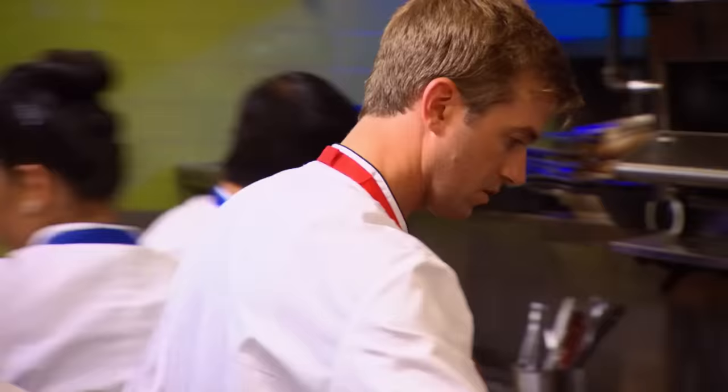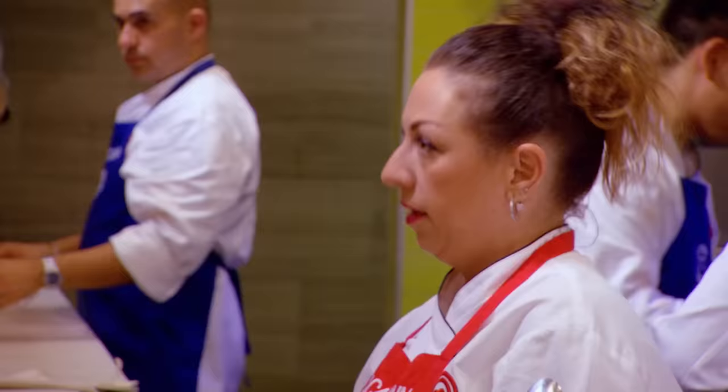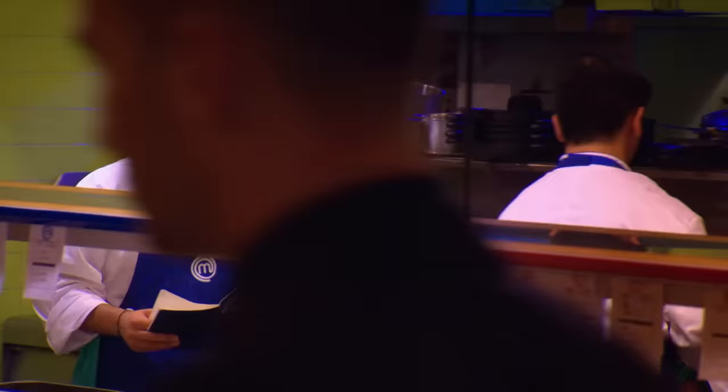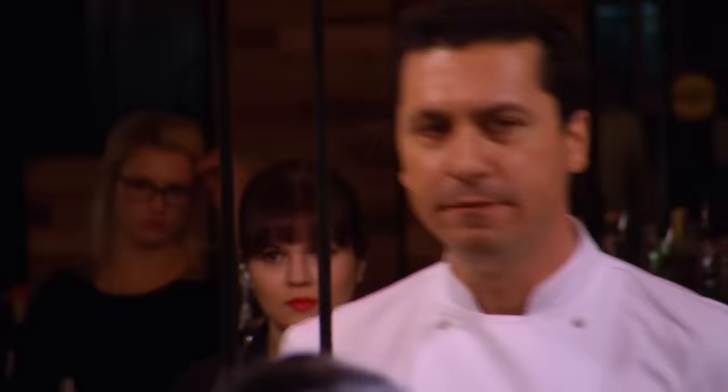Mains are ordered: the blue team must produce five halibut and three venison; the red team gets six venison and two halibut. Tension rises as the proteins take different times to cook and must be synchronized. On the red team, Tamara coordinates — she wants venison in the oven first before Kayla drops the halibut. Kayla is cooking venison and it's not an easy protein.